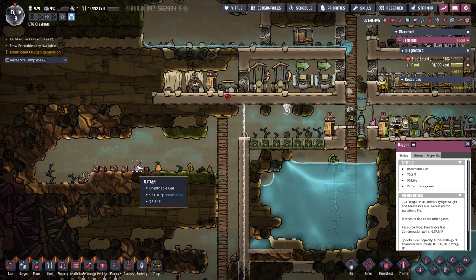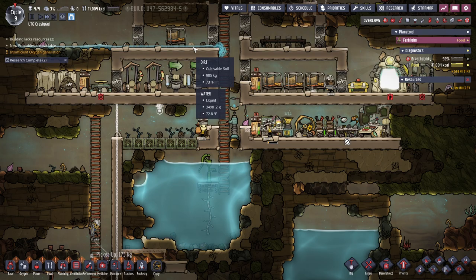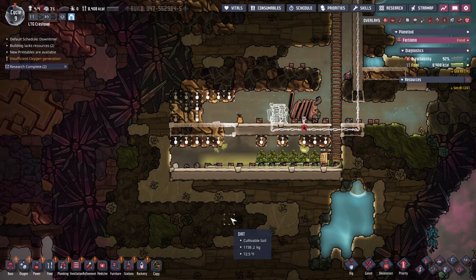I need more mealwood seeds. Blossom seed. Muckroot — muckroot is food. This water is still dripping down for me.